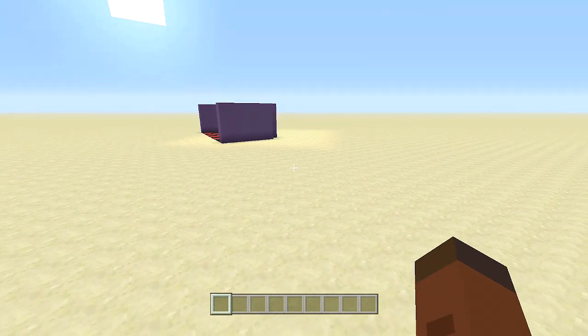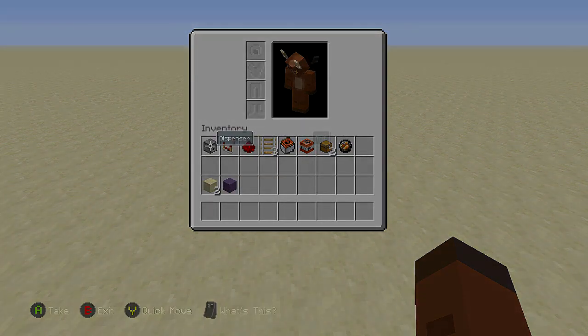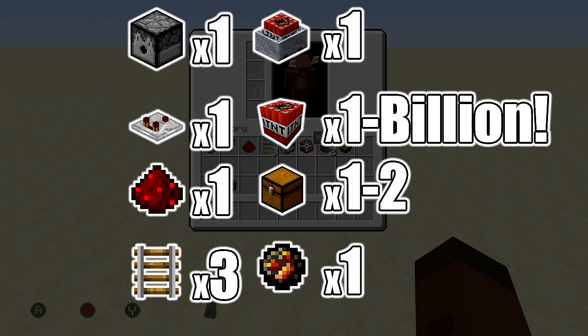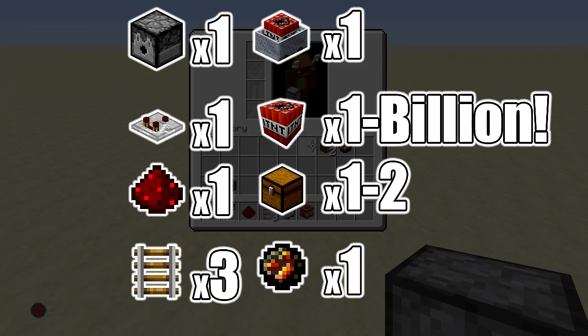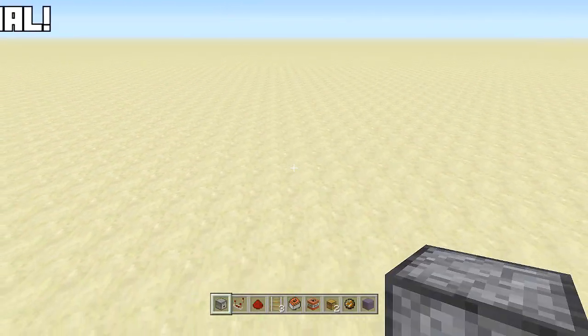We're going to build a chest, put a wall behind it, and set it up so it explodes. The resources we're going to need are: one dispenser, one redstone comparator, one piece of redstone, three rails, one minecart with TNT, as much TNT as you want (the more the bigger the explosion), at least one to two chests, and a fire charge.